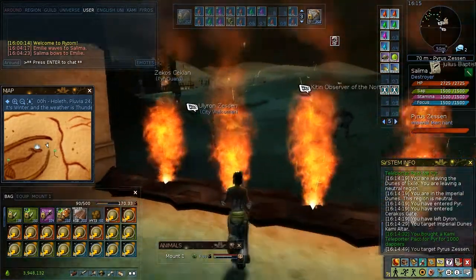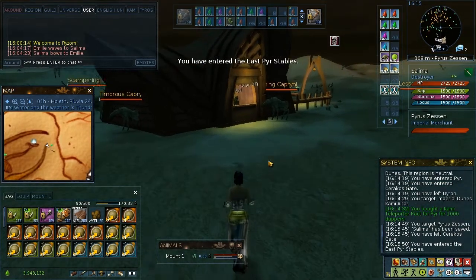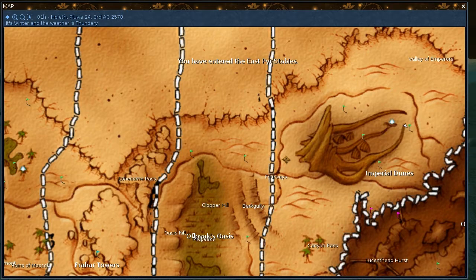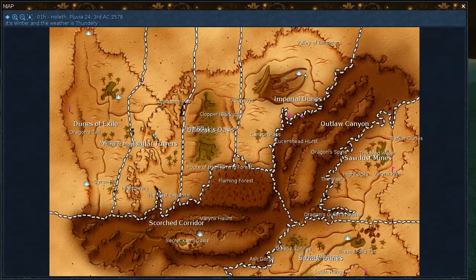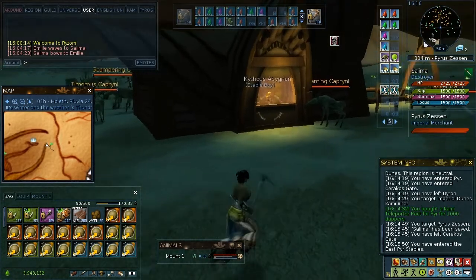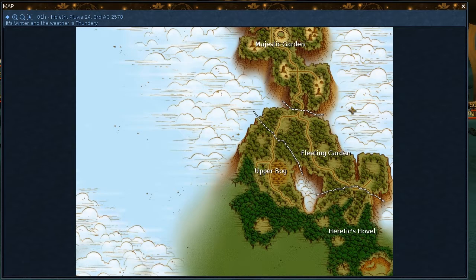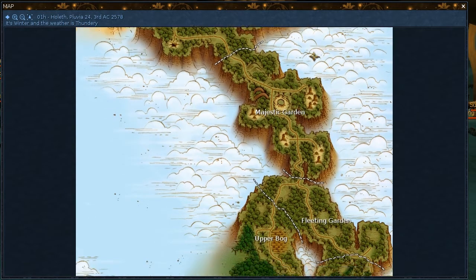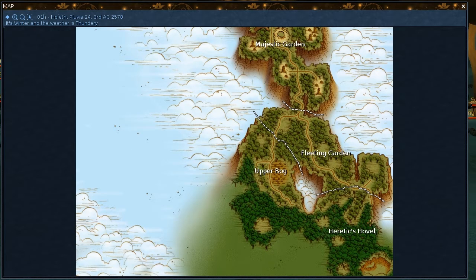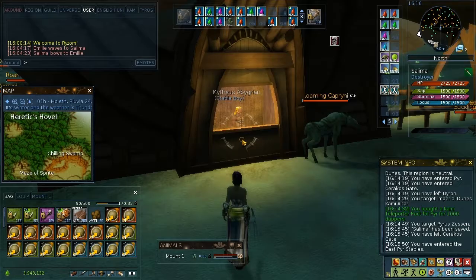I'm doing this run in the Fyrus nation mainly because the character is aligned with the Fyrus, so she's going to get a lot of points. And secondly because in my maybe not-so-educated opinion, this run is the easiest to do. Even a beginner player can do it, unlike runs in the Matis region or in lakes or whatever else. In Matis, for instance, you have to run all the way from Majestic Garden to Heretic Savile, and then all the way back up to Hidden Swords and Grove of Confusion — regions that are real pains.